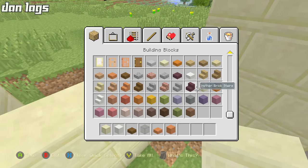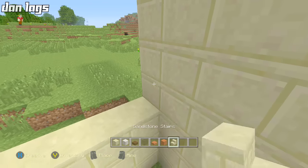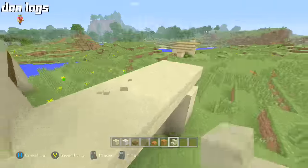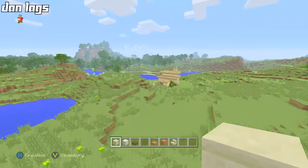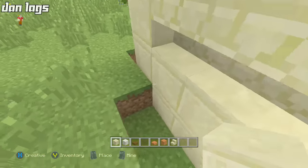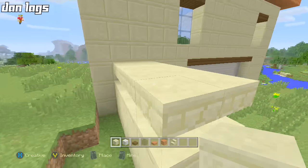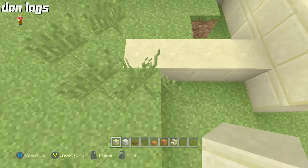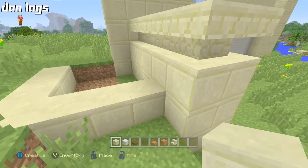Just to throw that in — we're doing this build on Xbox One. Most of my let's builds are on Xbox One nowadays. This is the same world as the HGTV dream home, the Japanese estate, and the traditional mansion I did a year ago, so it's kind of just my Xbox One let's build world. I'm going to take this out about four blocks and then take it across, break this, and take it up one more block.